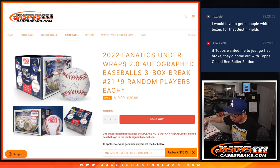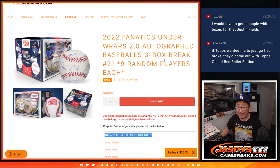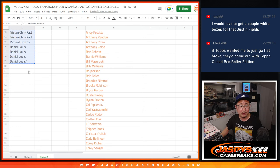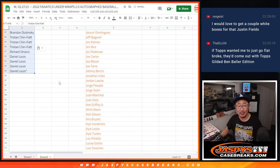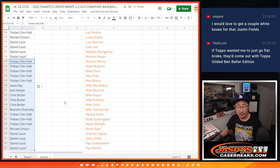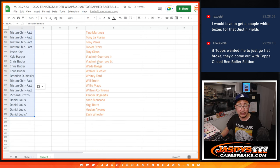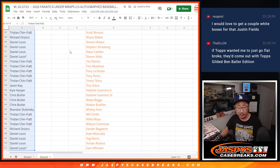Let's do our randomizing here. The any and all multi-sign spot will get any and all multi-sign autograph baseballs. One spot gets you nine. A good point someone brought up — Joe Christian maybe — if I get randomized Vlad Jr. and Vlad Sr., I don't get that ball, right? It still goes to the any and all. Yes, that multi-sign baseball would go to that any and all multi-sign baseball spot. That was a good scenario to bring up.